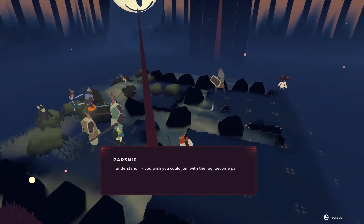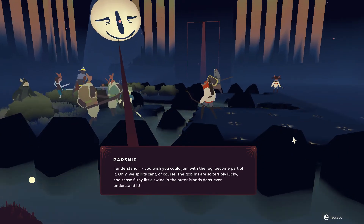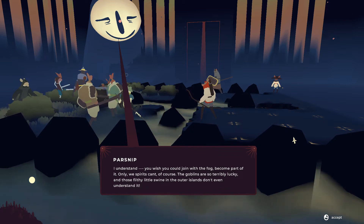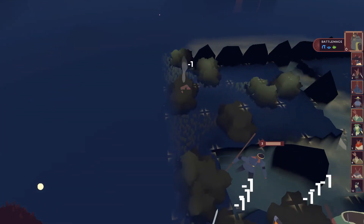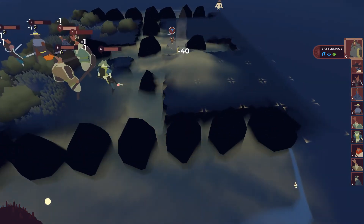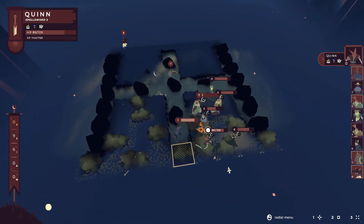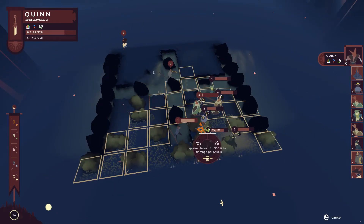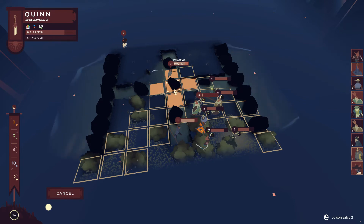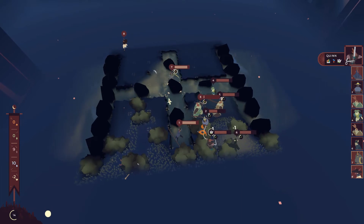'Look, I understand. You wish you could join with the fog, become part of it. Only we spirits can't, of course. The goblins are so terribly lucky — and those filthy little swine in the outer islands don't even understand it.' Parson was having some feelings. Here goes my archer. I think we've done some good damage and their wizard is still super distracted. Let's throw a poison up on you maybe. I don't know that I need to hit this guy very much at this point.